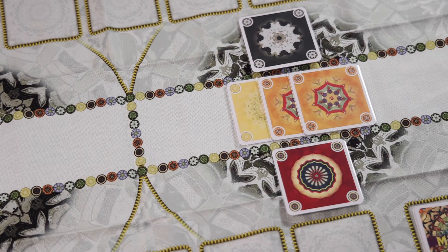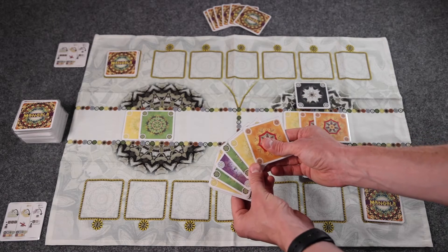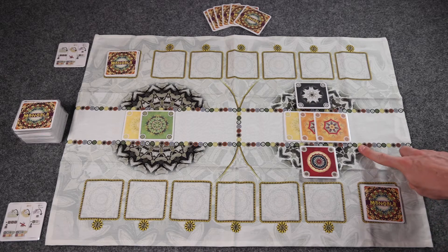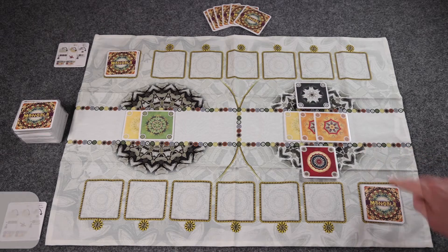Let's say that this player decided to add this orange card to the mountain. This player would then draw three new cards from the draw pile. Each player has a hand limit of eight, however. If a player would ever draw more than eight cards, they have to stop. So for instance, if you had six cards in hand, you could only draw two at the end of this action. After adding a card and then drawing cards, the player would check to see if they had completed the Mandala, and then it would be the next player's turn. We'll cover how to complete a Mandala in a moment.